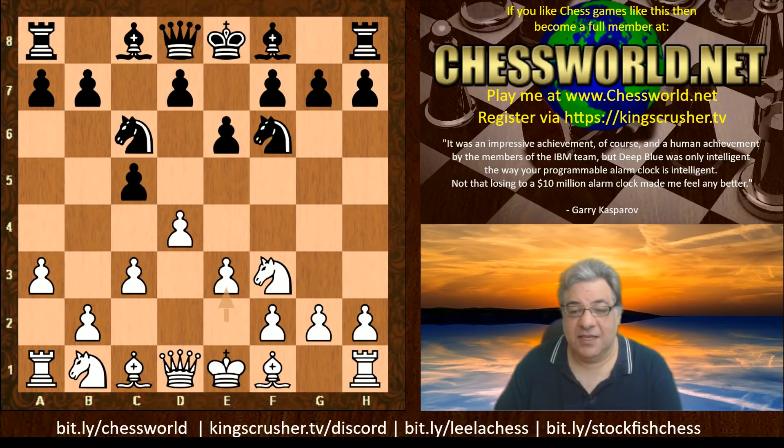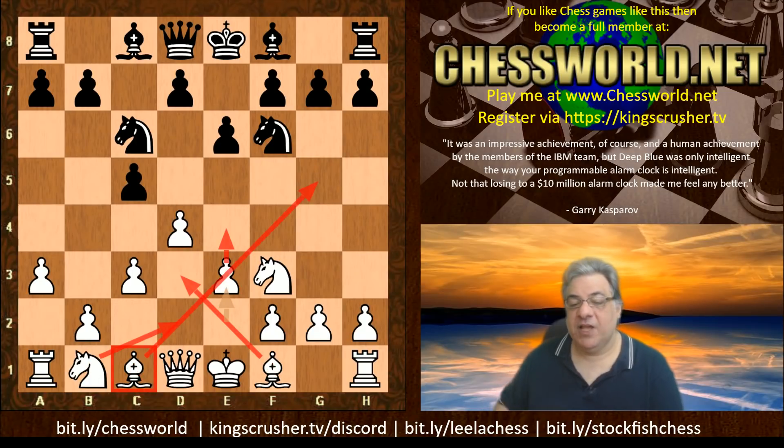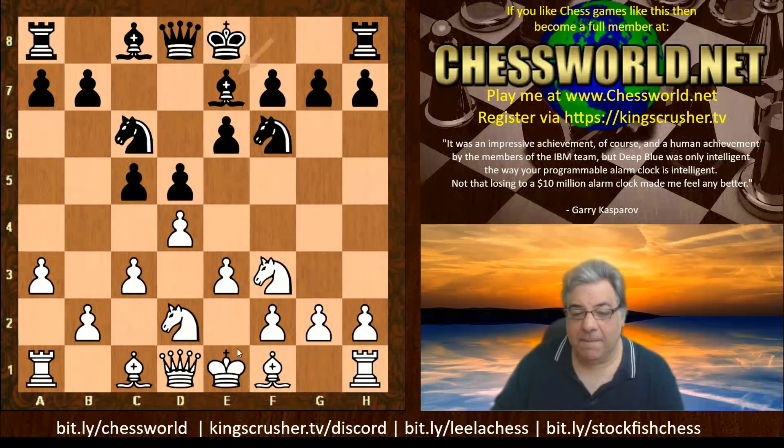Stockfish NNUE played e3, and this is more like the Colle system. It's sometimes regarded as passive, but quite often white can play for e4 later — once e4 is played, the bishop can sometimes be liberated. Alexander Alekhine has played some brilliant games with the Colle, but this is with the inclusion of a3, so it's like the Colle but not quite. We have d5, Nbd2, Be7, and use is made of a3 with dxc5 — a totally different plan to the Bishop d3/e4 plan.